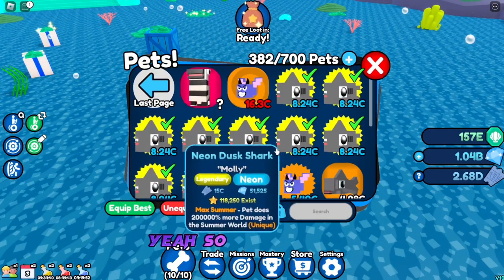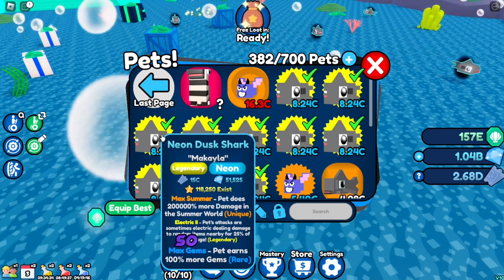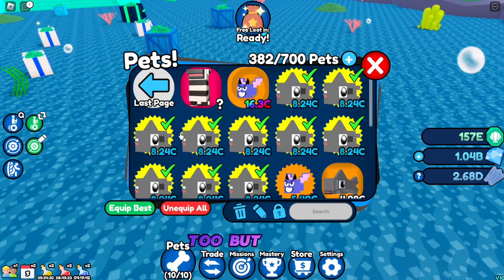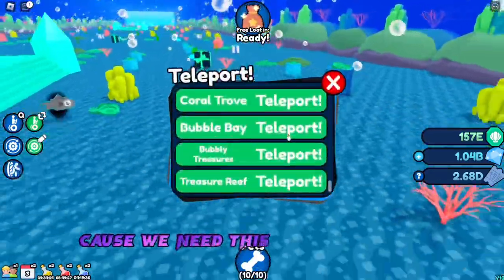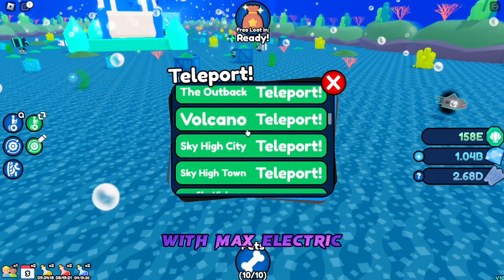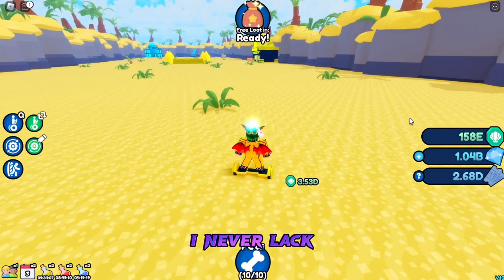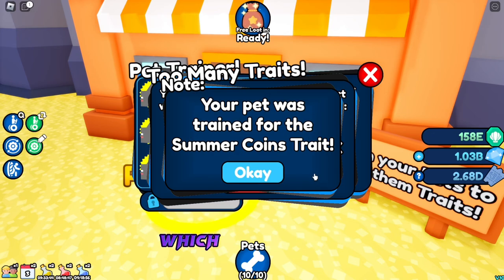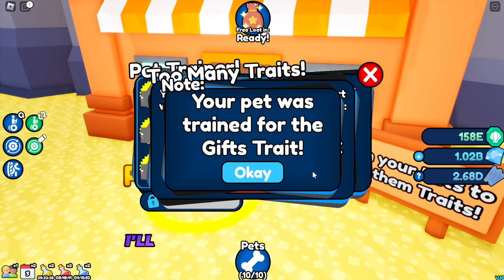I'm back. So here we are. As I was saying, these are the enchants: Max Summer, Max Electric, and Max Gems. I got it to Max Electric. Now let's get right back into the grind because we need this pet to get Max Electric. What's better than having four sharks with Max Electric? Five sharks. I'm just going to get back to enchanting this pet and get Max Electric. I'll meet you guys when I have Max Electric — I'll probably be going AFK.